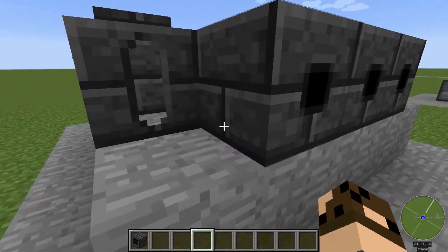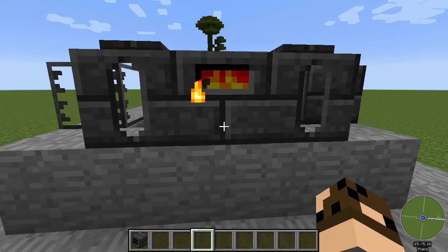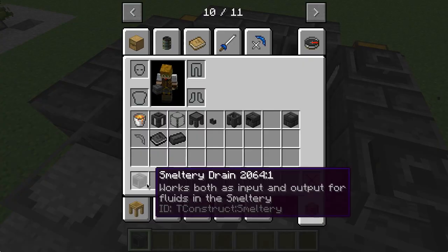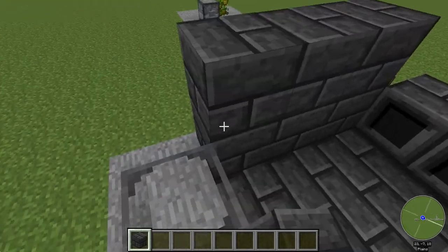Now I've got a complete smeltery and you can see the controller has indicated that it's complete by lighting up. You can keep going — you can make these things actually quite a lot bigger. Let me go ahead and take some of these seared bricks here and just add on another layer.